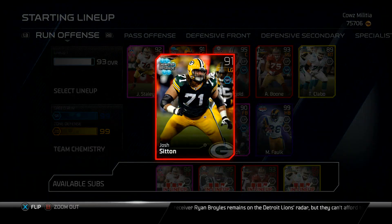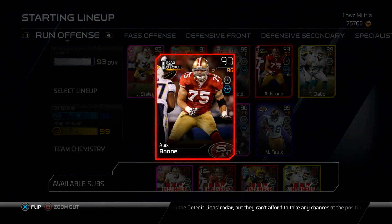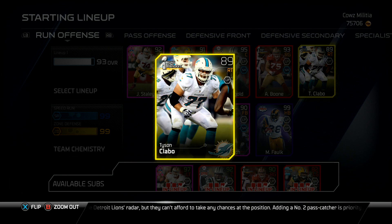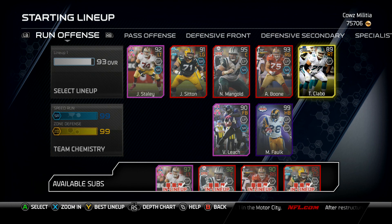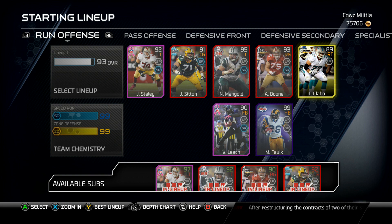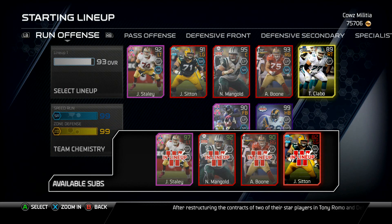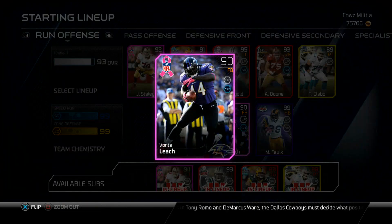On my offensive line I have Joe Staley, Josh Sitton, Nick Mangold, and Alex Boone. I probably do need to get a new right tackle — I think it's Tyson Clabo at the moment. I just replaced my duplicate Joe Staley who was a 97 at right tackle, but I got rid of him. He was selling for 25k more on Xbox One, so I thought that was a pretty good deal.